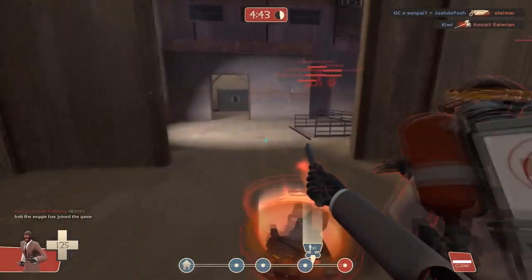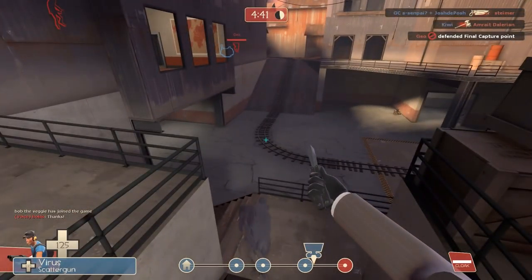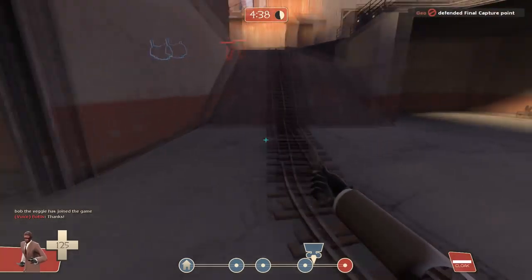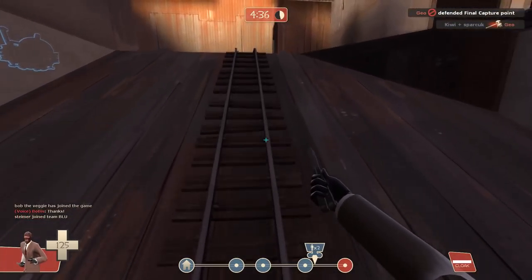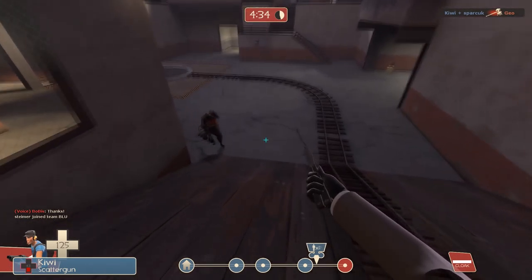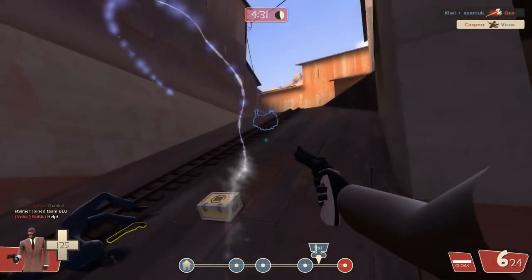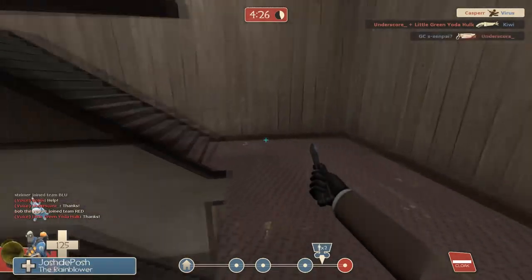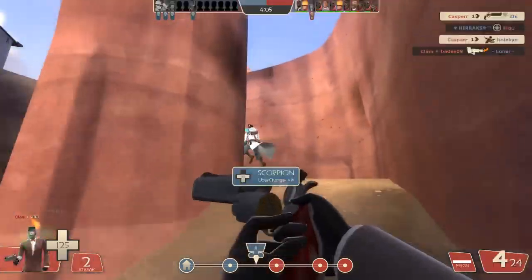I laughed quite a lot when I pulled this one off. I spot the enemy spy and I'm trying to stab him, but I lose track of him. I know he's probably been hurt and needs to recharge his cloak — he's probably gone for an ammo kit or health kit, either to my left or my right. So I fake as if I've just left him alone and turn around just to check if he's come out of hiding. Sure enough, he has. He really wasn't expecting me to turn around and go for this one.